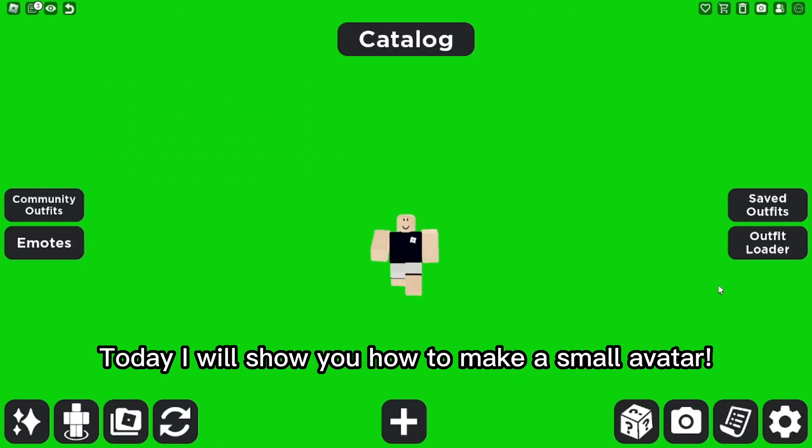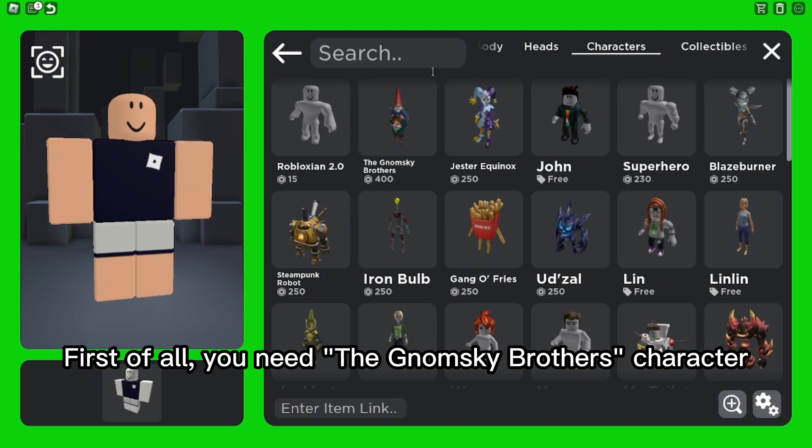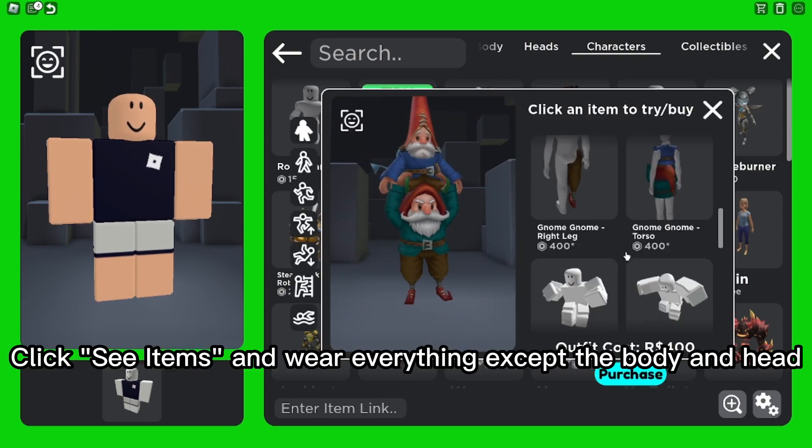Today I will show you how to make a small avatar. First of all, you need the Nomsky Brothers character. Click 'See Items' and wear everything except the body and head.